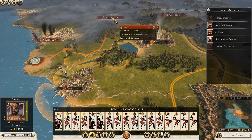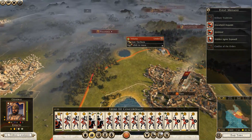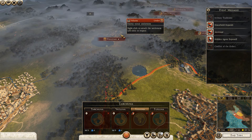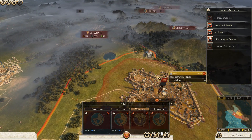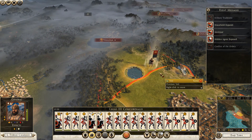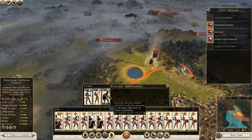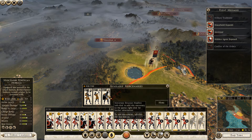Umbria is right here. Maybe I'm better off hitting Umbria first. I wish I had a spy so I could see what's up here. Let's grab some of these mercenary Etruscan hoplites - actually, let's grab the archers.